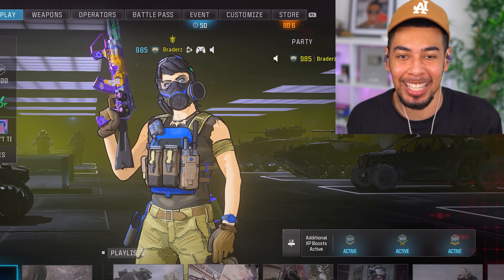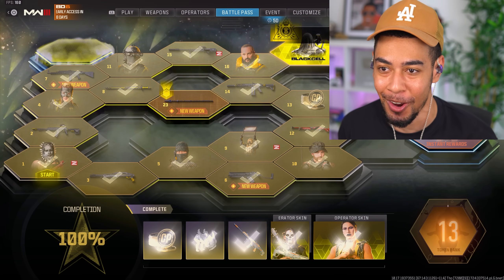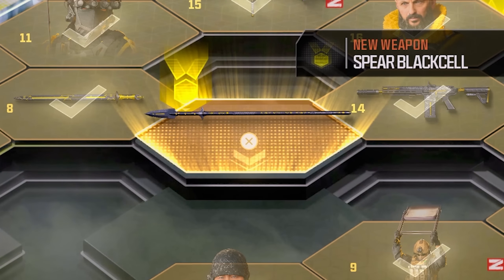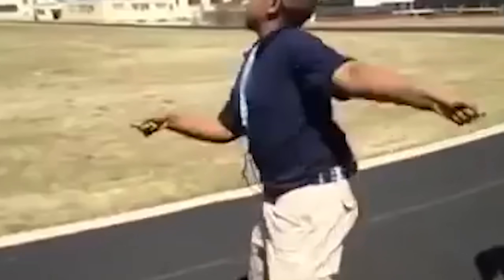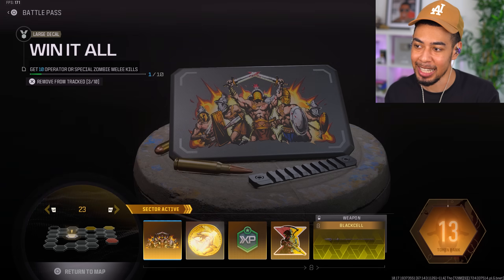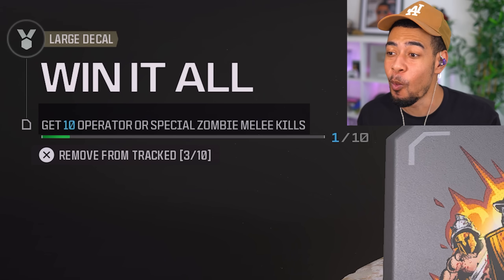There's another interstellar camo that I need to unlock. If we go over to the battle pass, we can see there's a new weapon — the spear. It's a melee weapon, but I'm pretty sure you can throw it. To unlock this, we need to complete four challenges, starting with 10 operator melee kills.